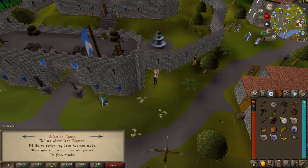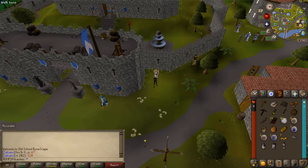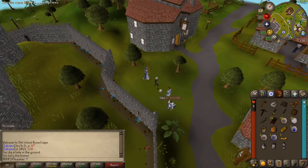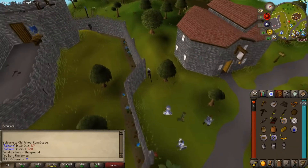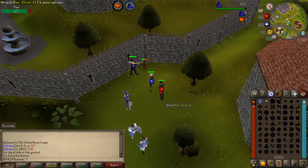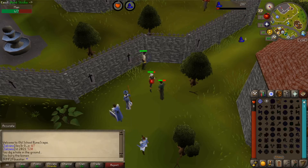Once you've arrived in Lumbridge, if you're on Iron Man, claim your armor for free defense later on. Using the drop trick, claim some runes from the magic tutor. Use up the runes you got from Tutorial Island on Confuse and train magic. We'll be mostly using only magic for this guide since it's faster. When training magic, remember that the dagger gives you mage bonus, while the wooden shield gives you defense bonus without impairing your casting. Make sure not to eat the bread since we'll need it later. Kill men and goblins until you have about 15-30 gold.